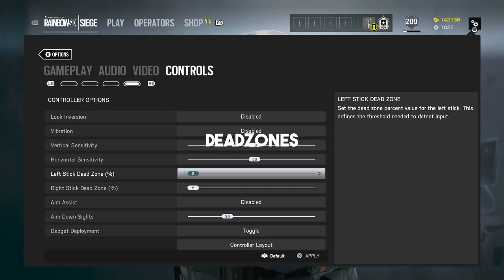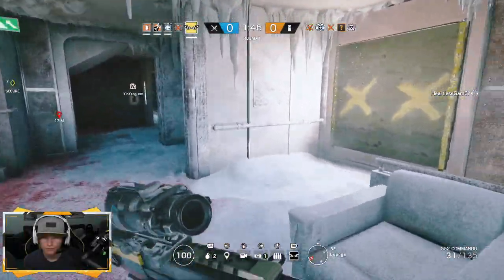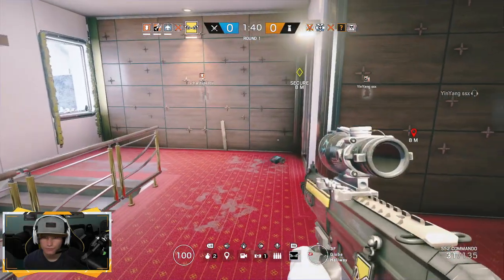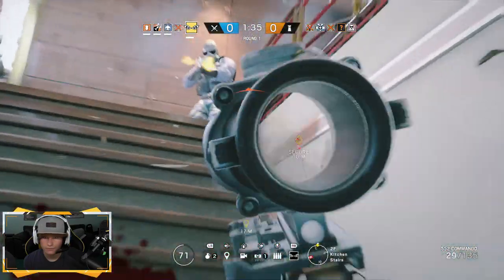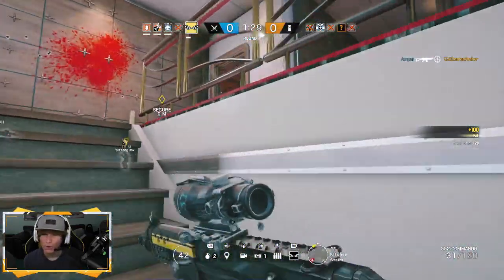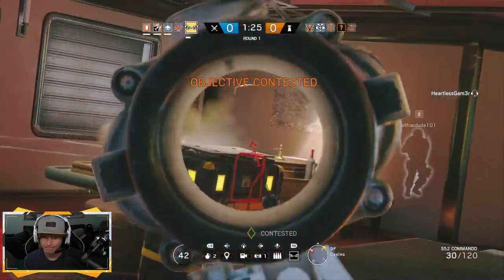The next tip, staying in the settings menu: dead zone percentages on console for left and right stick. I really recommend turning these to the lowest percentage possible, which is five percent. Dead zone is the amount of pressure you have to put on your analog sticks to make your operator move in any direction. The lower the percentage, the easier it is to flick, aim, and turn — and it's less work because you don't have to apply as much force on the controller.